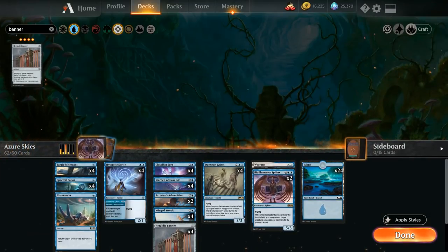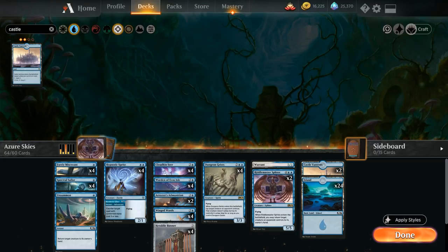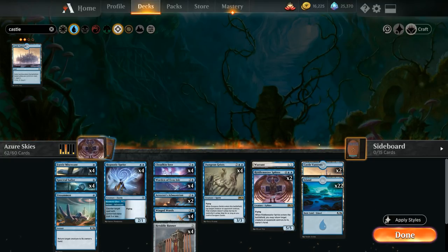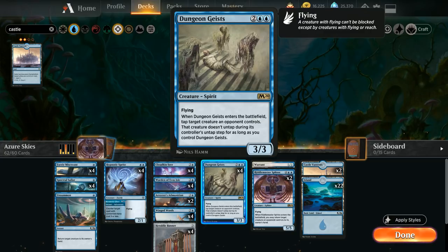The next rare addition is less critical but a nice improvement: two copies of Castle Vantress, which enters untapped as long as we control an island — not an issue for us. In the late game, for four mana we can tap it to scry two, helping us dig for action if Spectral Sailor isn't providing cards. It's a pretty low opportunity cost, so we add the castles and cut two islands. We also cut Riddle Master Sphinx to make room for the extra Geists, as the Geists does something similar at a much lower cost.